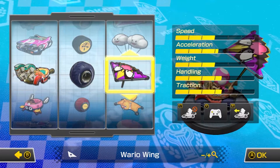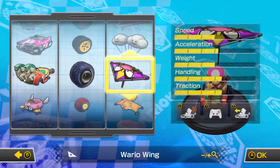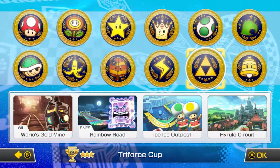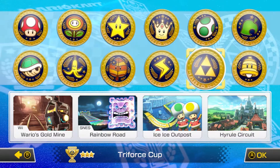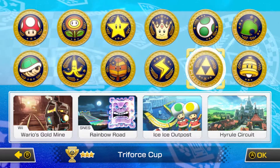Wow, actually pretty even stats. I'll accept that — actually wait, let me check that. My auto acceleration was on apparently — how long has that been on? Anyway, we're taking on the 200cc Triforce Cup with Wii Wario's Gold Mine, SNES Rainbow Road, Ice Ice Outpost, and Hyrule Circuit. Let's go.